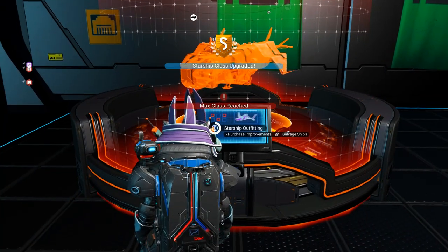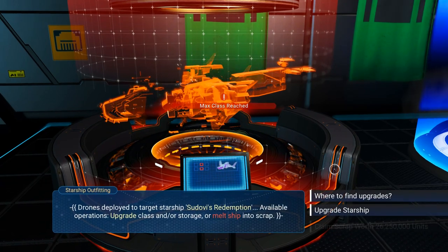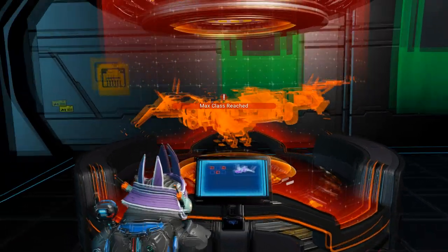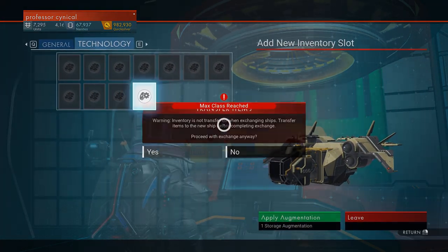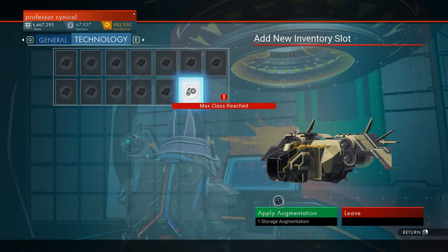Now we just apply augmentations and look at that - we're getting all of these unlocked super quick and super easy. It will kick you out after you unlock a certain amount, so you need to go back into it. I have to go back in just a few more times, and I'm going to leave it unedited just to show you that I am unlocking everything in real time.